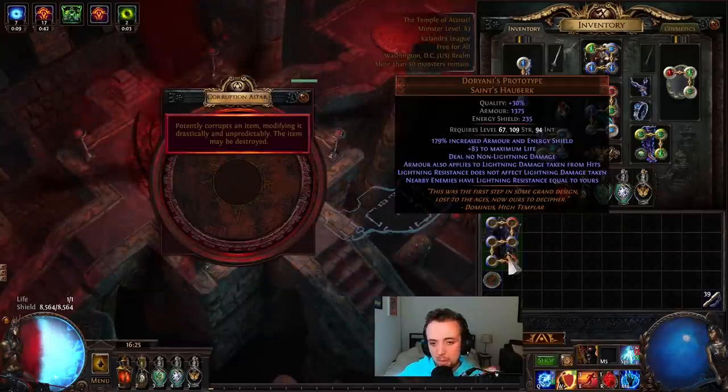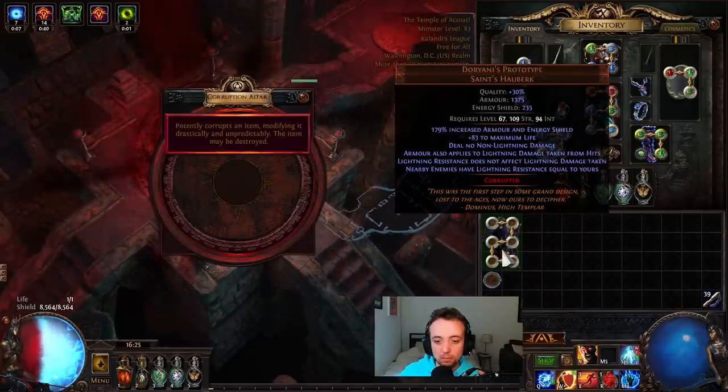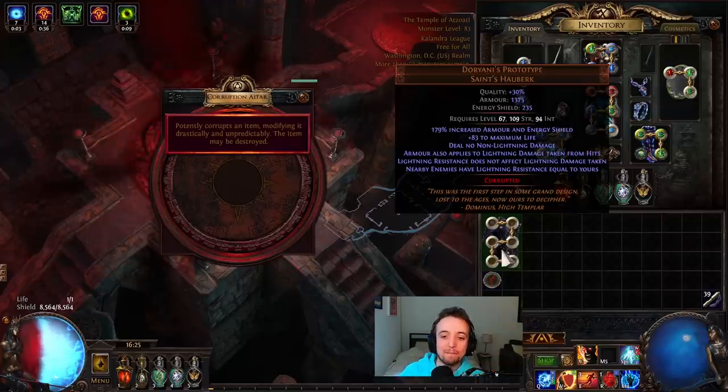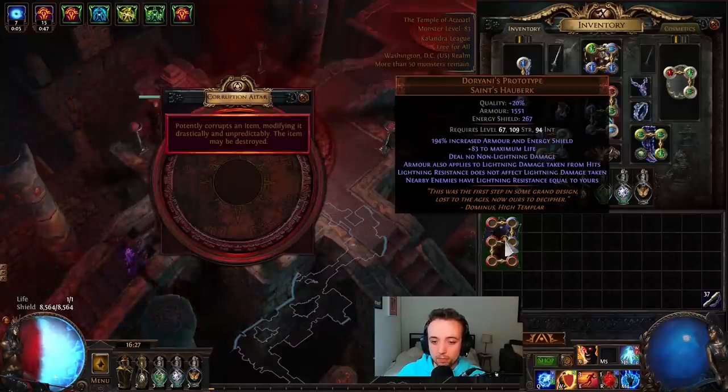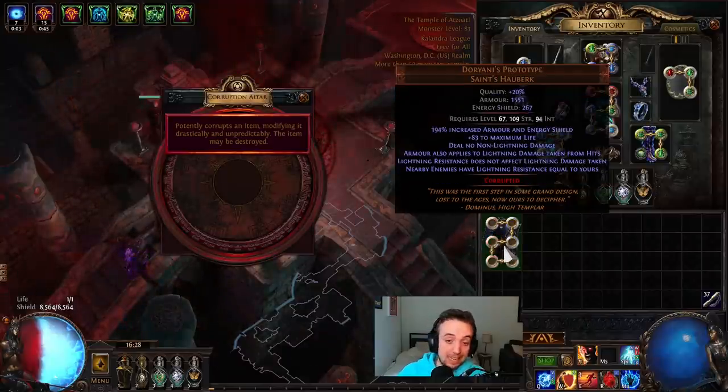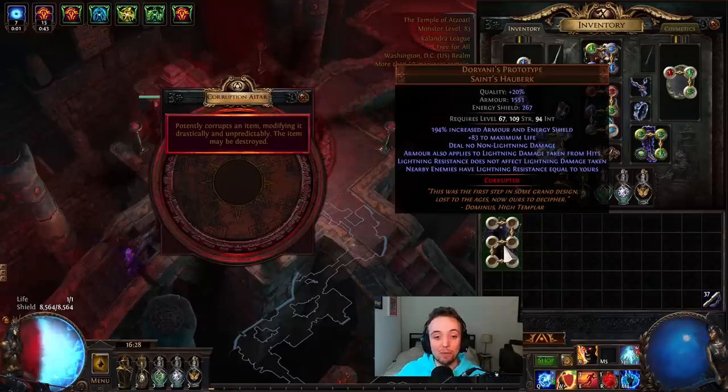Doriani one of two — it's about a mid-tier roll. White sockets — that fits for a mid-tier roll, we'll take that. Doriani number two — better roll, better roll. Nice and cool and fancy looking, why not, sure.